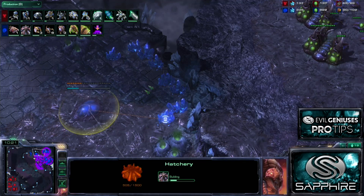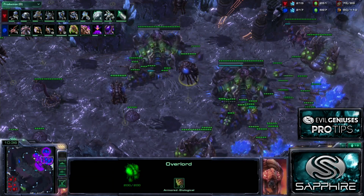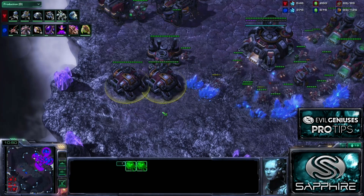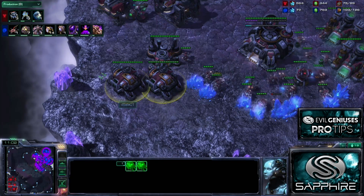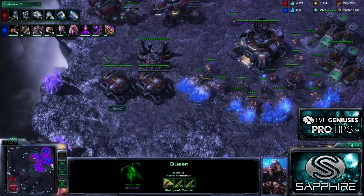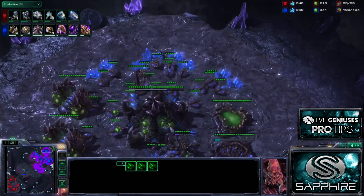Continuing to produce drones, starting to prepare to saturate this base as soon as the hatchery finishes. Pathogen Gland upgrade immediately for my Infestors. We see he's just putting up that bunker, still in a very defensive posture, trying to build up his infrastructure, focusing on upgrades. Given the current trend of Infestor play and the very upgrade-focused Zerg play, Terran has been moving more and more towards double Engineering Bay with a quick early Armory to keep up with Zerg in upgrades, if not surpass them. That's a very smart style, but that's a lot of resources invested - meaning he's not going to be able to attack me for a long, long time.